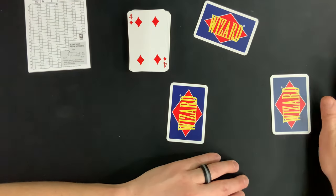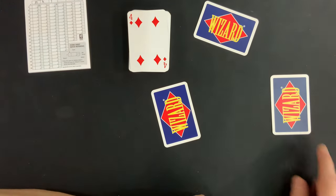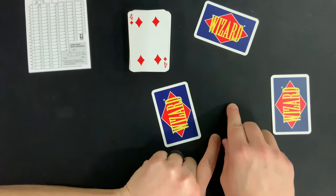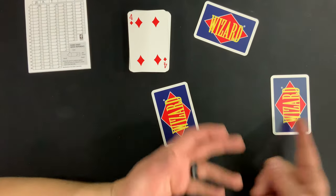Now we're ready to play. Starting clockwise from the dealer, players take turns playing one card at a time into the center. Once every player has played one card, we see who won that trick and that player claims it.